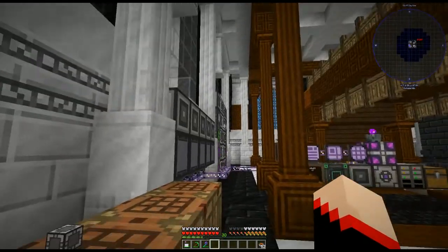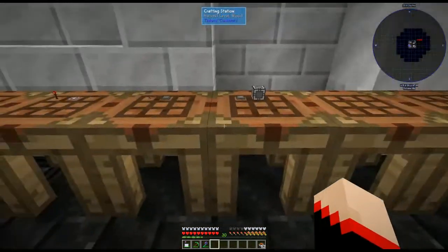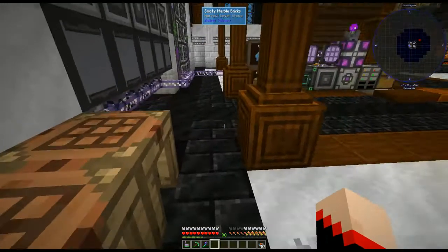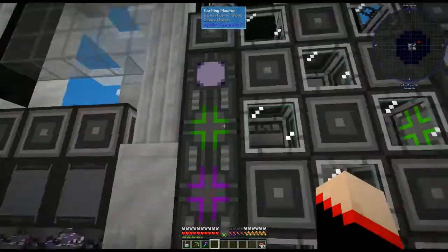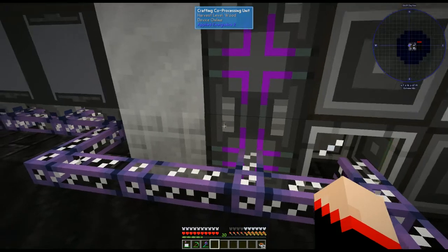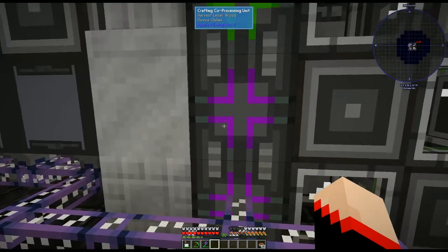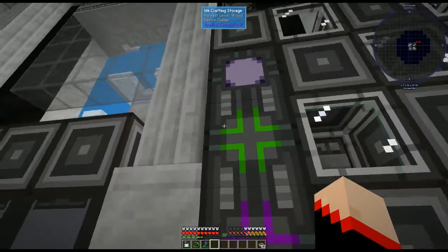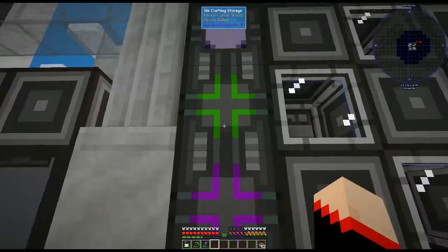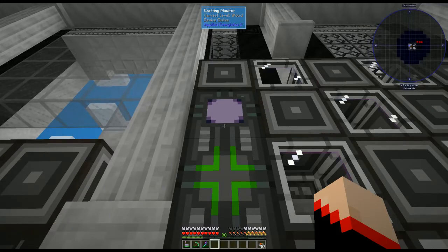Really you want one for each setup we're going to have. Next is the full crafting monitor — you take the crafting unit and the storage monitor we just made and turn it into a crafting monitor. This is what you absolutely have to do: you have to have two of the co-processing units, then put one of your crafting storage units on top, and then put the crafting monitor there so you can see what you're crafting.